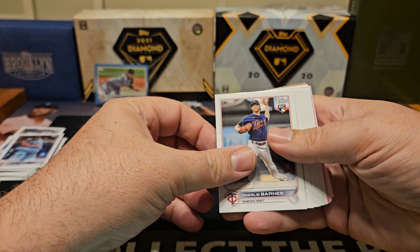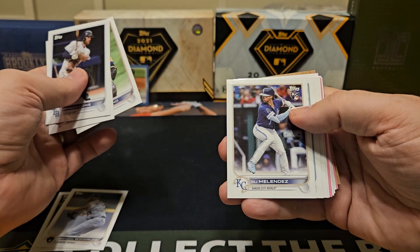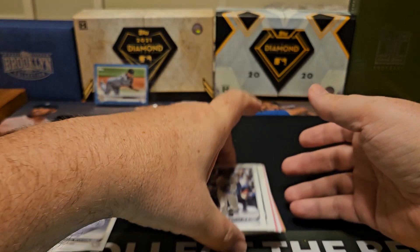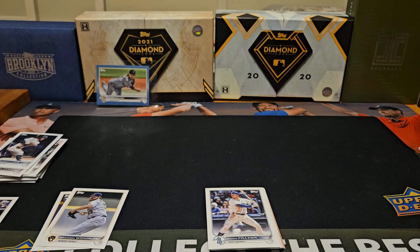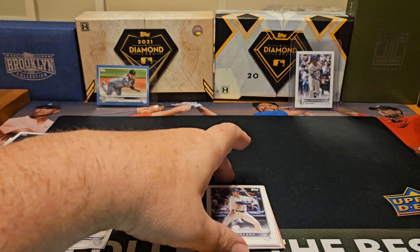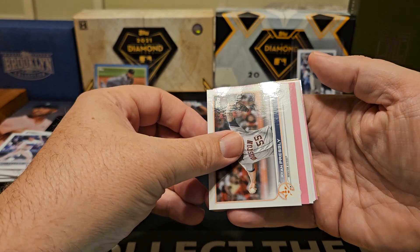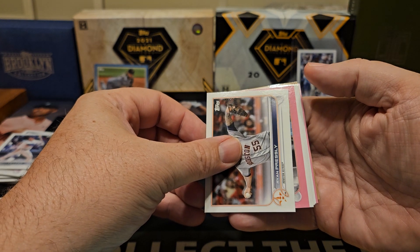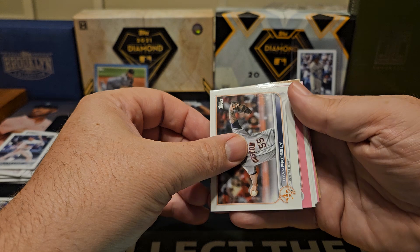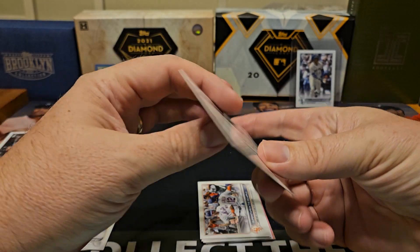Maybe the pinks will be a little better. Here's Charlie Barnes, Brandon Lowe, MJ Melendez. That's a decent pull — hey, J-Rod! Since it's so hard to pull anything decent out of this, any time you get a Shohei, a Trout, or a J-Rod, for example, that's a good pull — just because it's hard to pull any individual thing out of this. And next up, for the Chicago Cubs, Clint Frazier, and that is 1 out of 25.